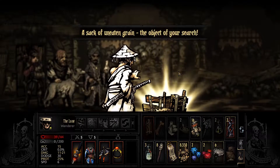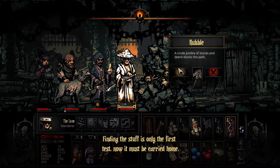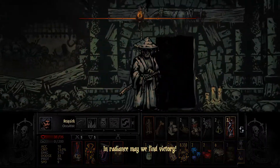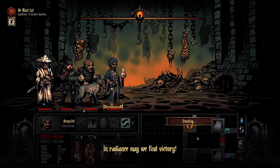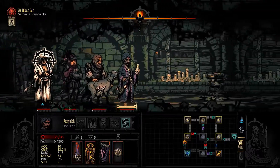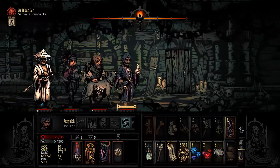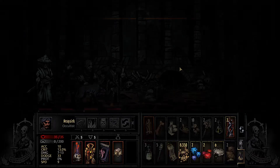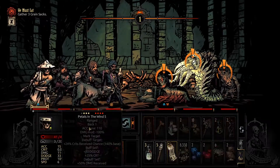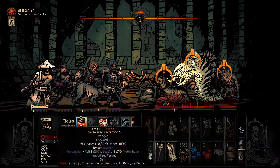I do want to talk about this party comp. It's kind of really poor synergy because Banishment only hits position 1 obviously, and the Arbalest cannot hit position 1 except for with Blindfire — which sucks — or with Bolas. So I did try going with a mark party here and it's doing pretty well. I haven't had too many HP problems. This is a Champion Warren's mission, which people call the hardest of the four places. And it's not too bad. The main issue I'm coming across is the row 1 damage.